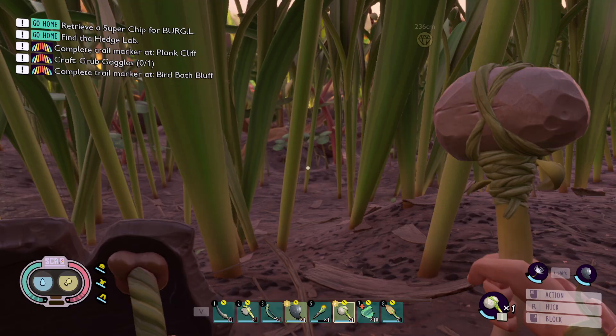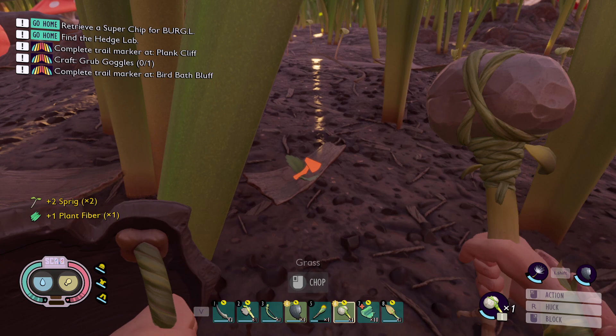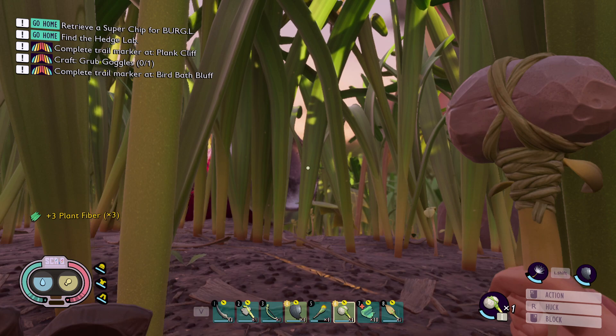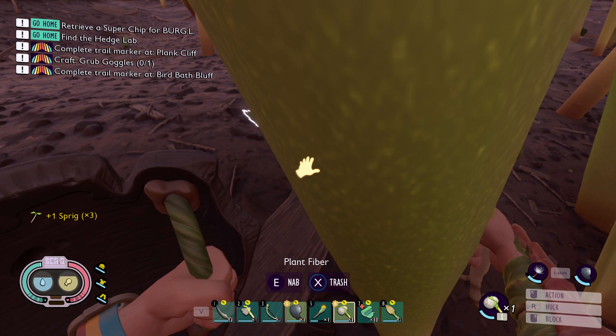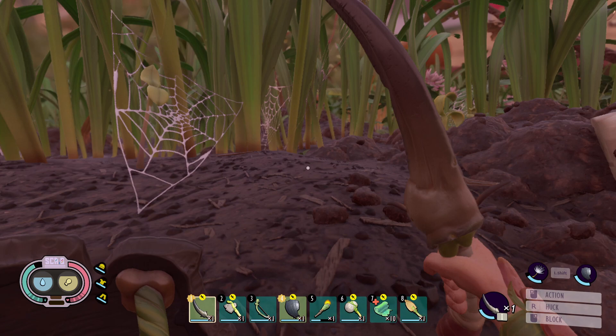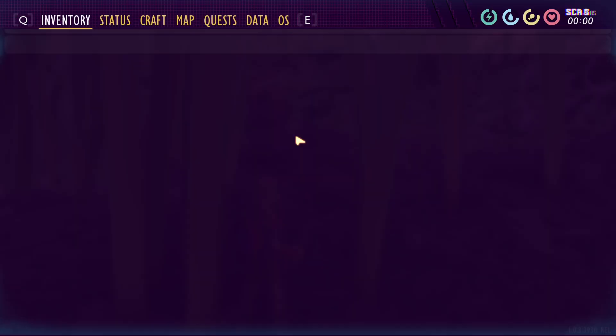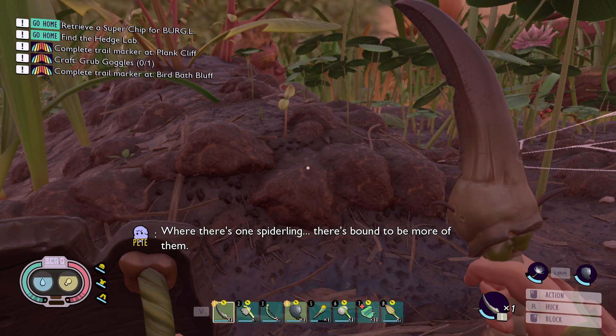It hasn't taken long - I haven't found a ladybug but I have found the orb weavers, and I have also found something else: this plank over here. Underneath this plank it is not that safe - there is a wolf spider living in this area so we shouldn't be here after dark. However there is something I need to do here and that is to actually set up a beacon at the top of this plank. So I have the explorer plank cliff quest, and we've got a spiderling over here - a new thing for us.